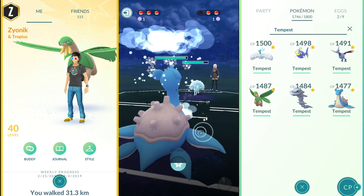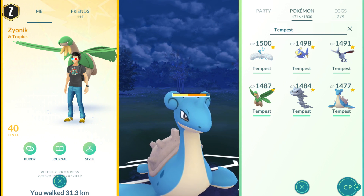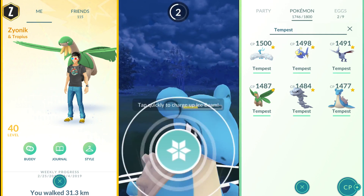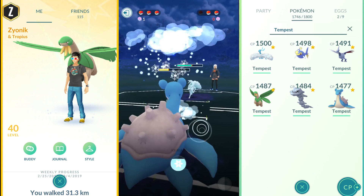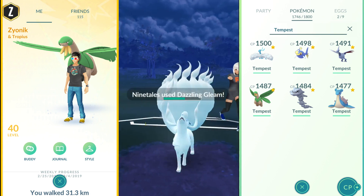We bail out and go into Lapras, because Lapras does well against Alolan Ninetails. She hits a Dazzling Gleam, which actually does a lot of damage — I probably should have shielded that. But we go ahead into Ice Beam. She blocks it and is really trying to make me burn my last shield, which she does.